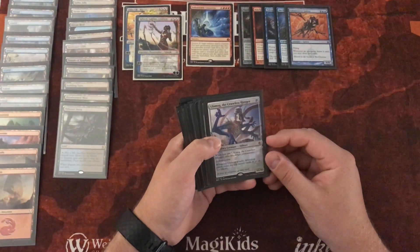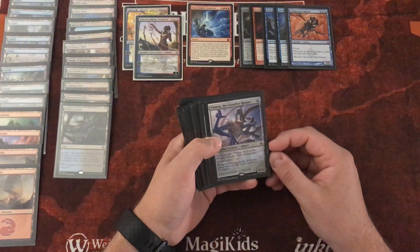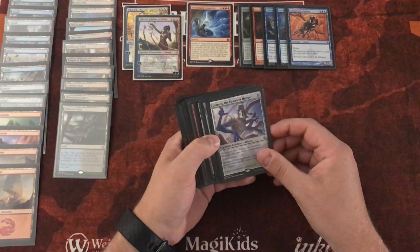Ulamog — good ol' Ulamog. Indestructible 10/10, and when he attacks, you exile the top 20 cards of an opponent's library. Absolutely love Ulamog.